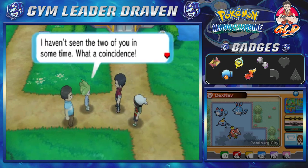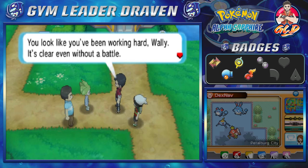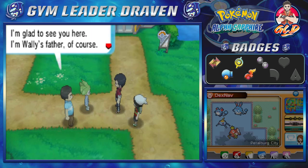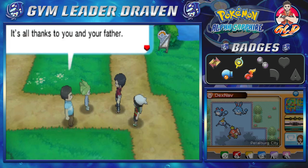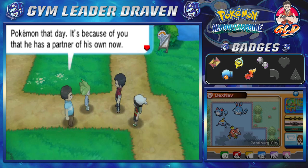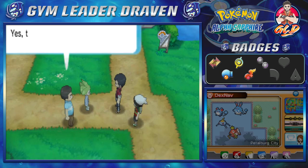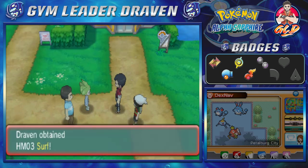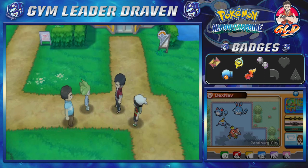Wally says he just came back to his parents' house to grab something he'd forgotten. Wally's father appears and explains that Wally's health has thoroughly improved, thanks to us and our father — we helped Wally catch his first Pokemon, and that partner is why he's growing so strong. Wally's dad thanks us and gives us HM03 Surf — you'll be able to cross the seas with your Pokemon!